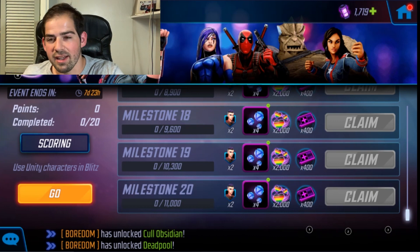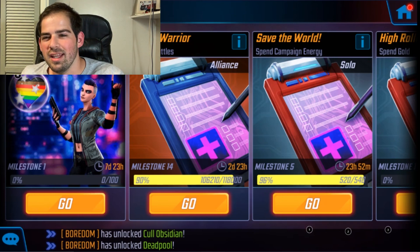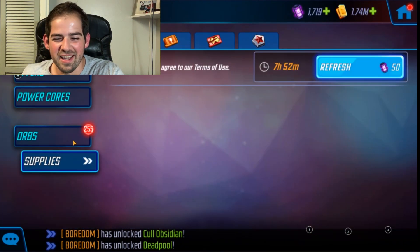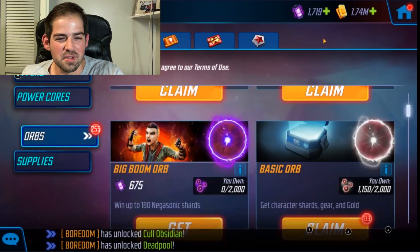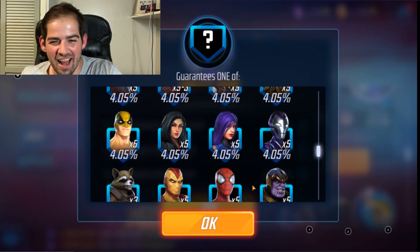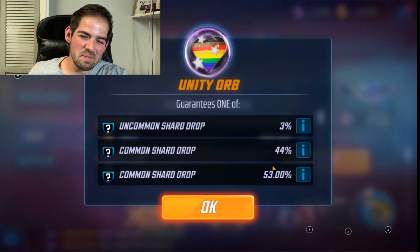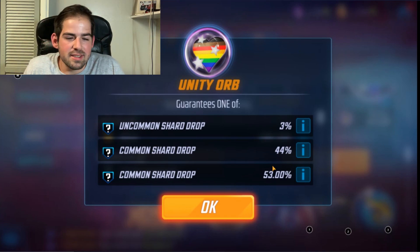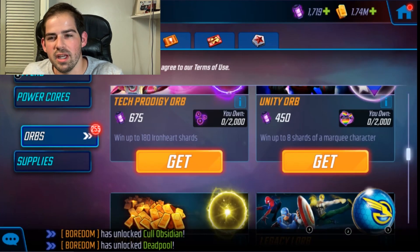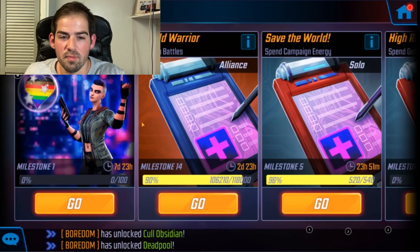If you're free-to-play, definitely try to hit milestone 20 — remember, 13 blitz wins with those five teams, roughly three wins per team. You should be fine to do that. Let's look at the Unity orbs to see who's all in there, hopefully some good characters. For the most part this is not the best orb pool — I have almost all these characters at seven stars. Negasonic is really the only character I need from here, which is rough, but it is what it is.